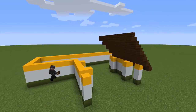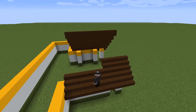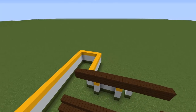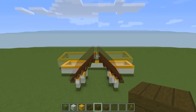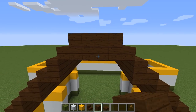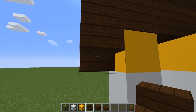Then do the same for the other side. Make sure to overhang the stair by one block past the front. Then continue up for an additional five more rows of stairs. Then switch to dark oak planks and fill in the center. Then add detail under the roof line by switching back to dark oak stairs and lining the bottom of the ascending roof line with upside down dark oak stairs.